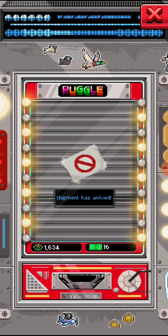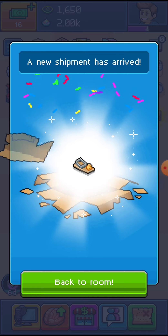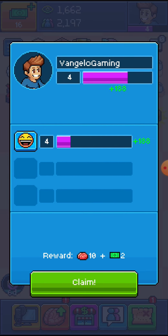Oh, and the shipment has arrived. Give me that. Comedy level 4! As you can see, I got a reward of 10 brains and $2 for going from level 2 to level 4. Every time you level something up — like your character or one of your skills — you get 5 brain tissue, or whatever it is. It's weird. And then you get one box.